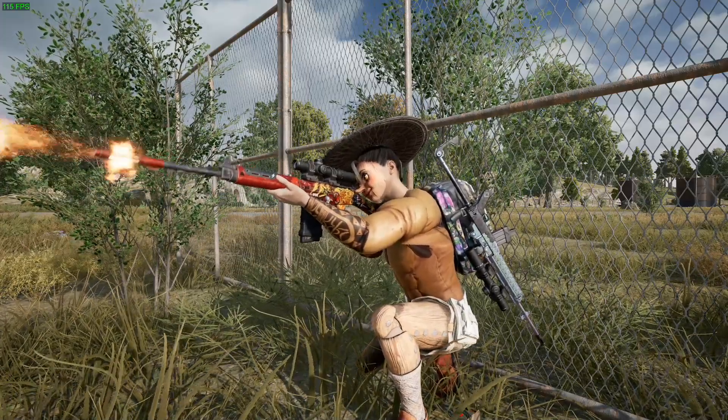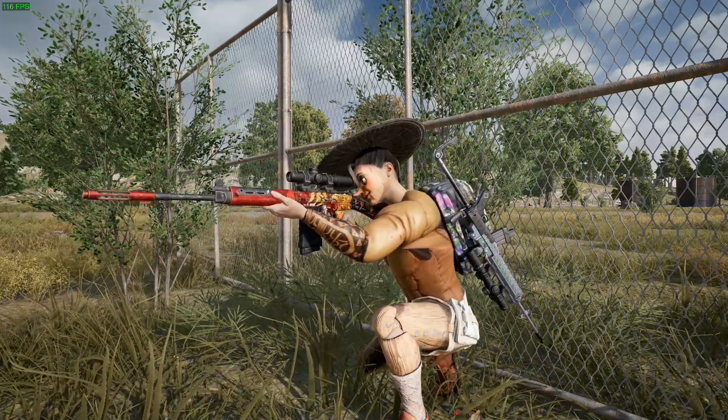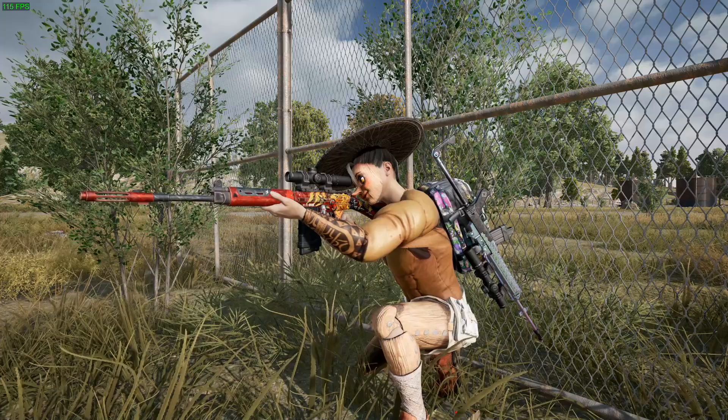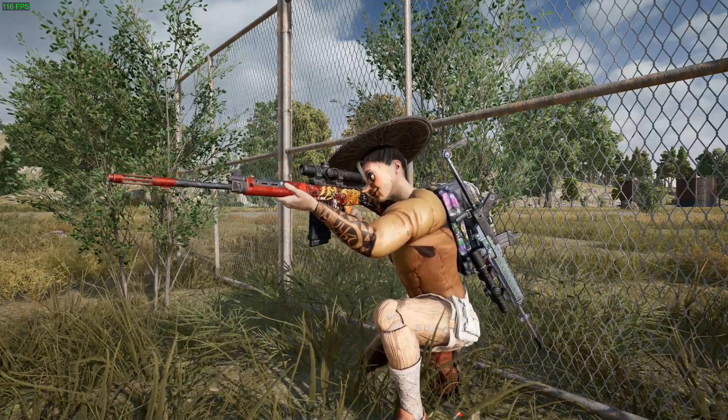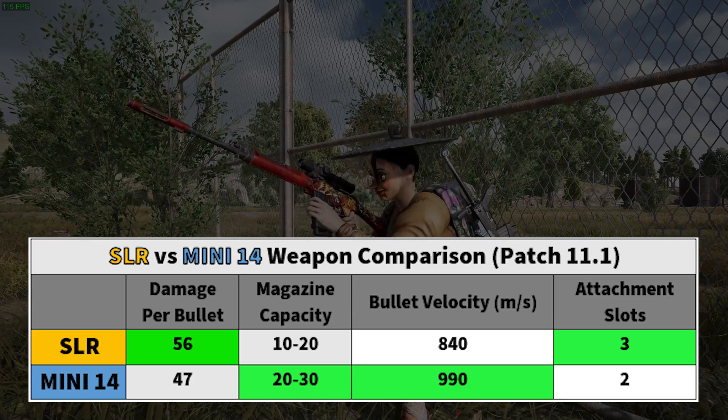Now let's move on to the DMRs — the Mini 14 and the SLR. The Mini 14 recently saw a damage increase and the SLR saw a nerf to its recoil control.